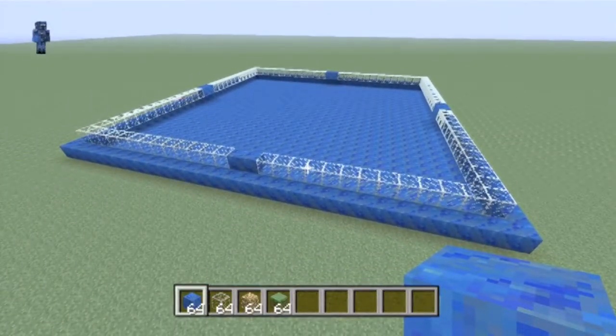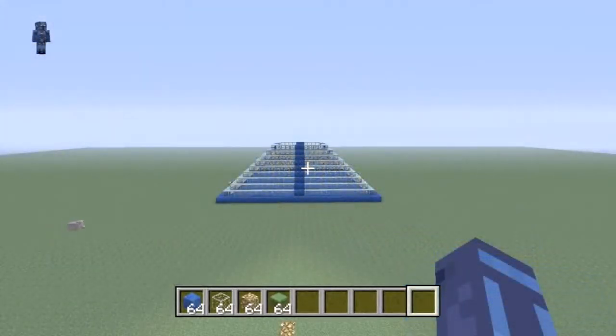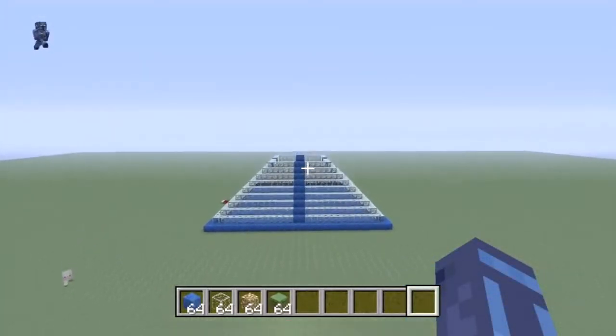And there you go, the base of the building is done. This is what it should look like right now. So what you're going to do is build 8 more levels of the interior glass pattern with the Lapis Lazuli block in the center.